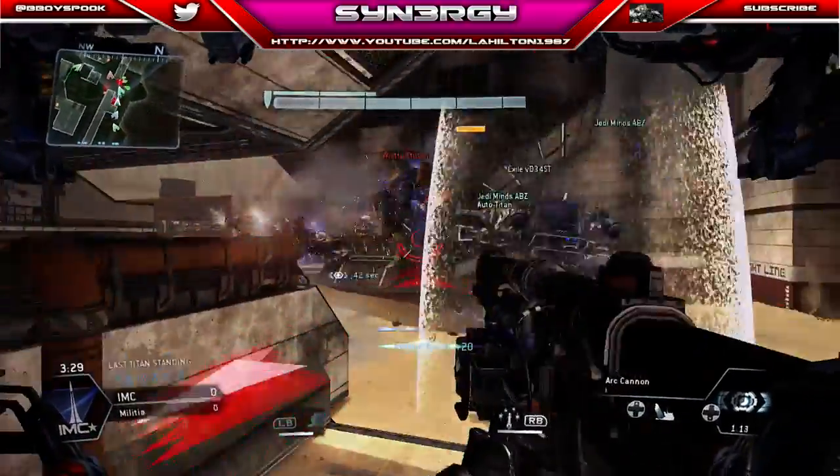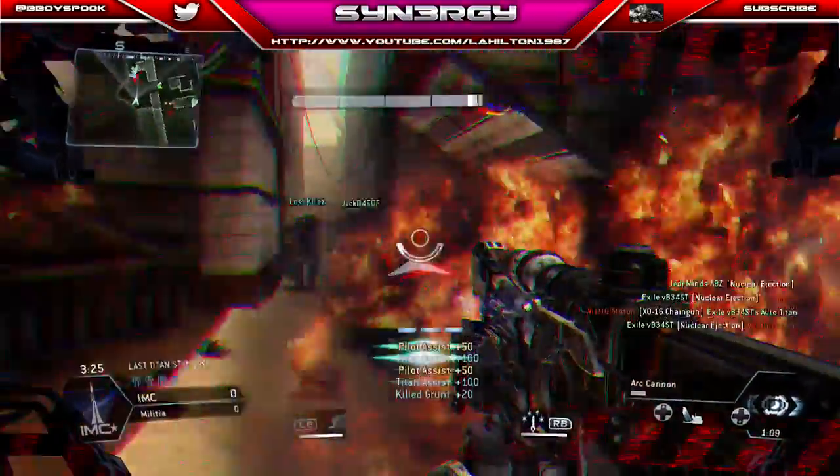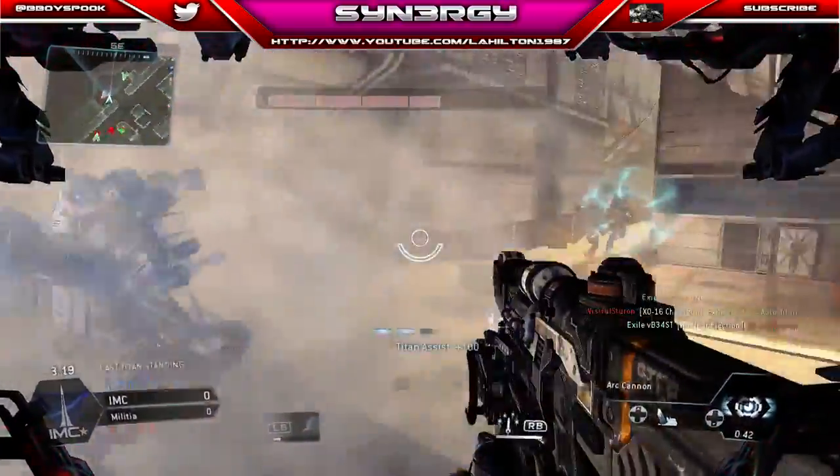Now if you watch this guys — hilarious part — Exile Beast. Boom! There you go! He actually picks up a double ejection kill there, and we end up punching him down as well.